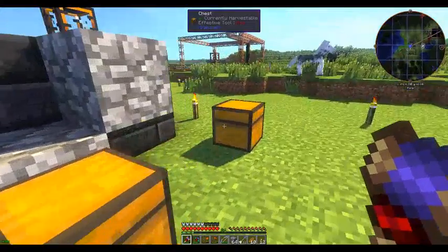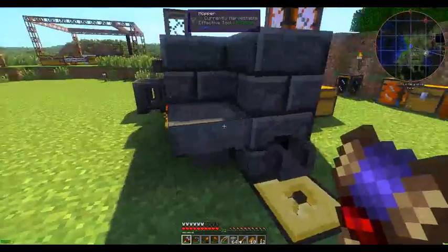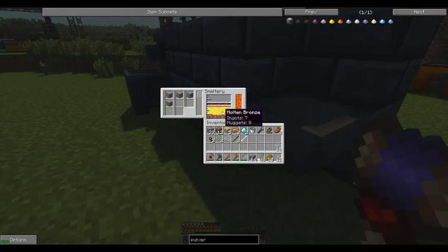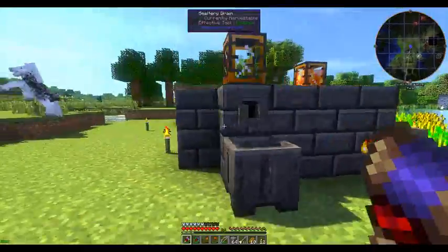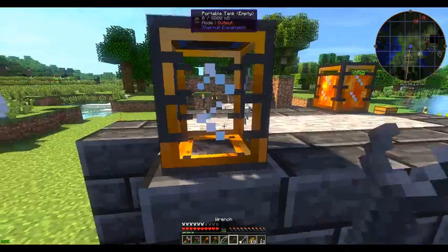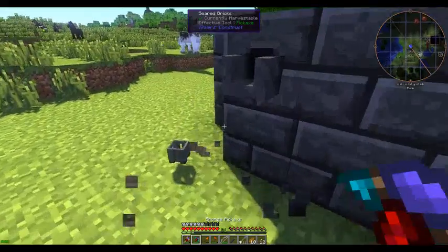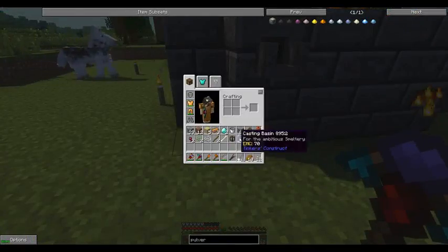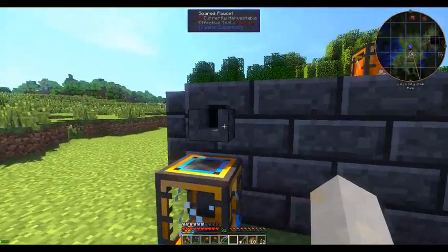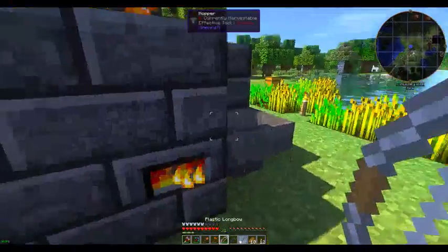Well, first things first — let's go get some iron. Let's throw this iron ore in there. Once that melts down I'll be able to use it. Let me just recover that aluminum glass. It's just taking up too much room in our smeltery.